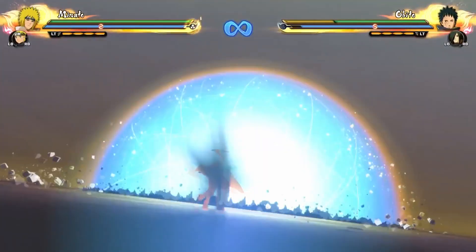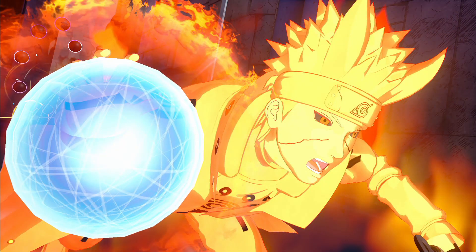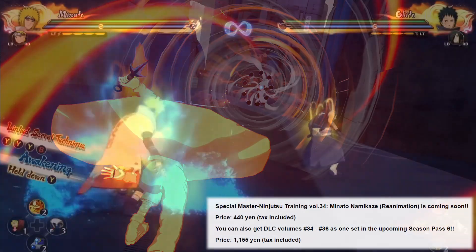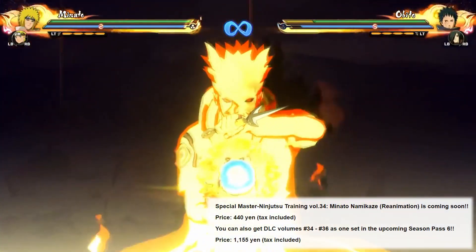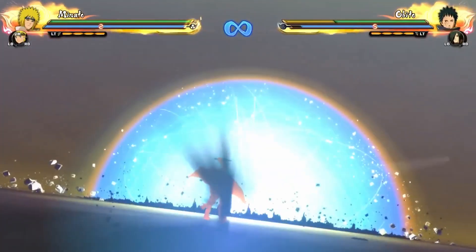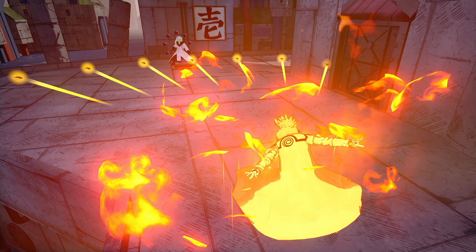We also have some big news about pricing for the seasons. People have been wondering about the cost now that we're only getting three DLC per season. Minato individually is 440 yen, which is about three dollars and 33 cents. The season pass is going to be 1,155 yen, which is about eight dollars and 70-some cents — they'll probably make it eight ninety-nine. That's actually cheaper than season one when you add it all up, and similar to seasons three, four, and five.